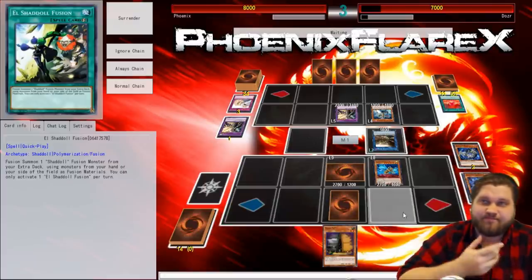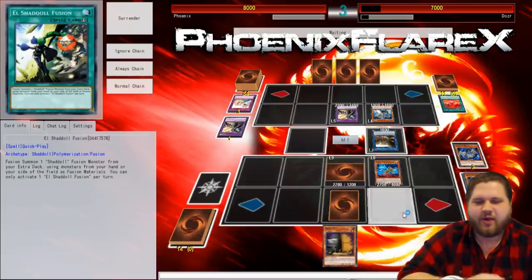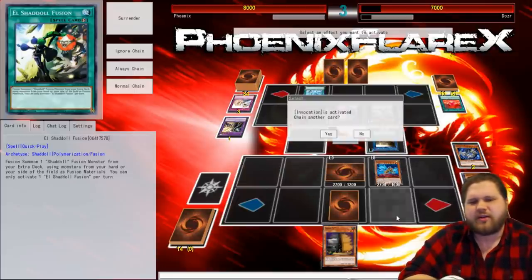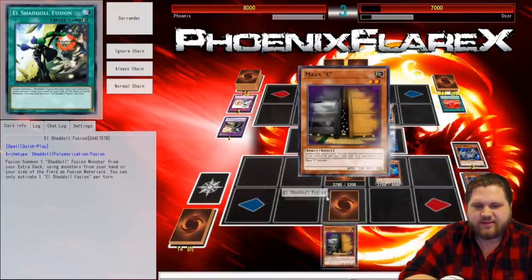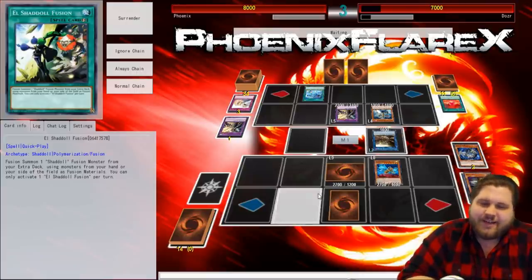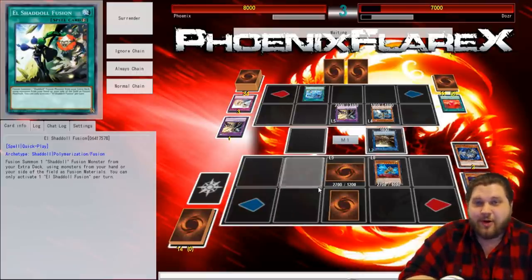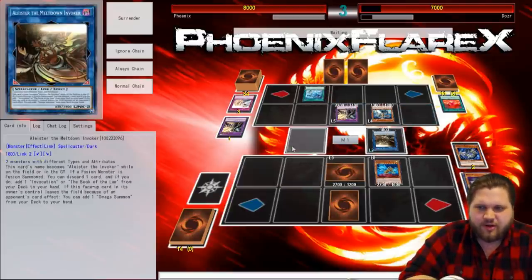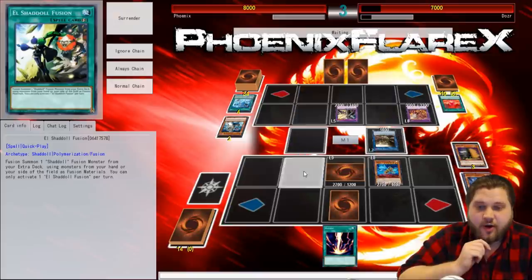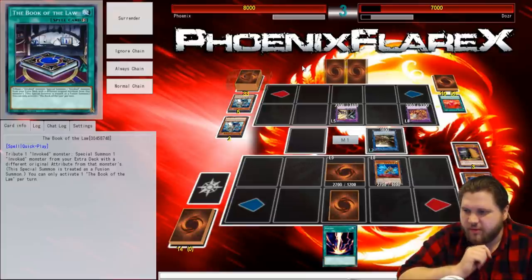Your only good plays really are coming from Grinder Golem — or Gofu specifically. You could probably play something like Scapegoat in the list. This is a slower deck so I guess that might work, but it doesn't seem too optimal. What does the Book of Law even do? I don't even remember. All I know is that it's one of those bad, not-played Invoked cards. He's summoning that. Raigeki — this is a really good card. Attribute an Invoke monster, especially when an Invoke monster from your extra deck with a different original attribute from that monster. Oh, that's actually kind of alright.